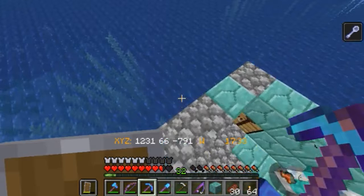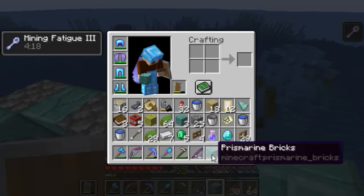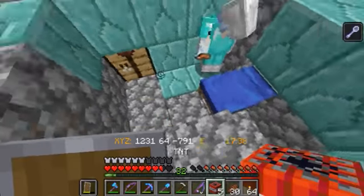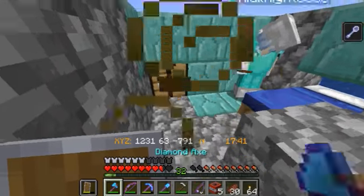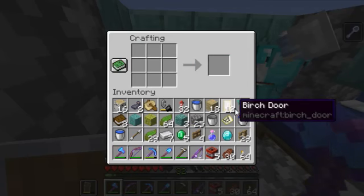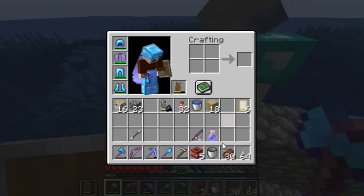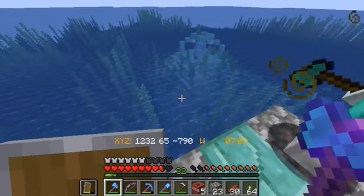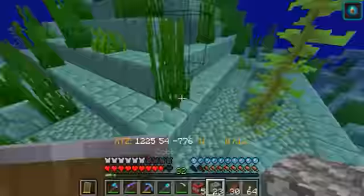We're going to go into the monument, blast it open with TNT, and then we're going to kill the elder guardians. We've already killed one, so alright — ready to blast off? Let's go. Good thing for conduits, yes sir.